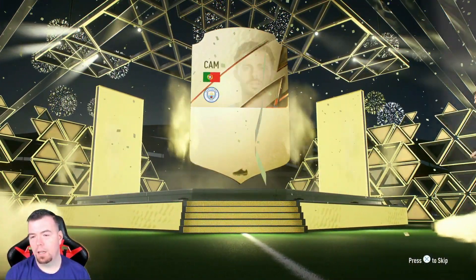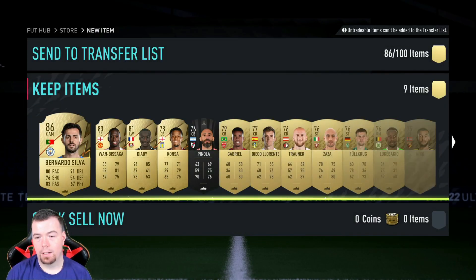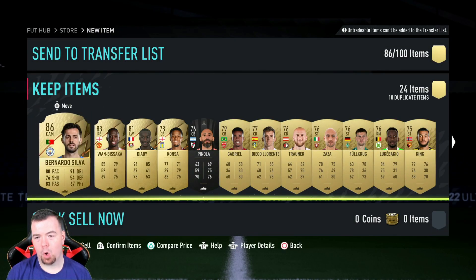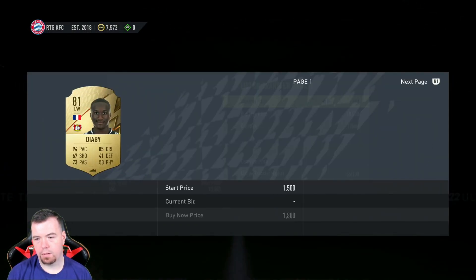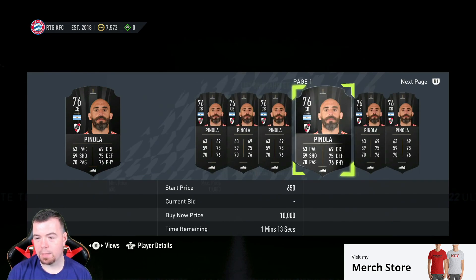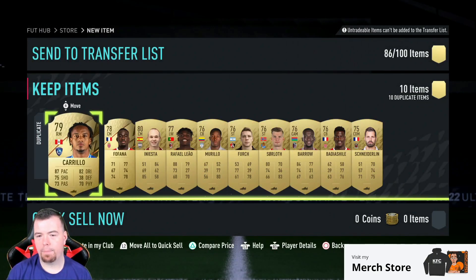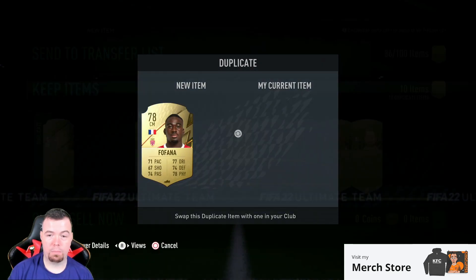Opening the pack - we got Bernardo, which is an 86 rated card. Then pulling Saka, Saka again, Saka a third time, and Saka a fourth time - around 15K total from the pack. Not much really. The DRB at 15K is a bit silly given the cost of the SBC requirements. So the SBC is all done.